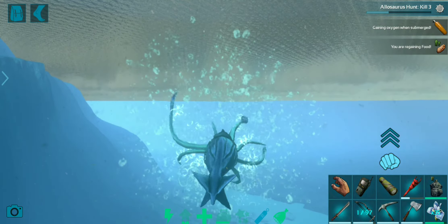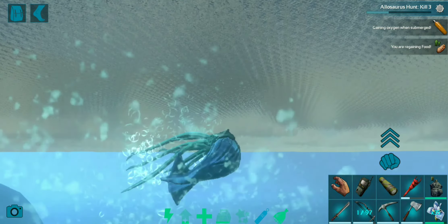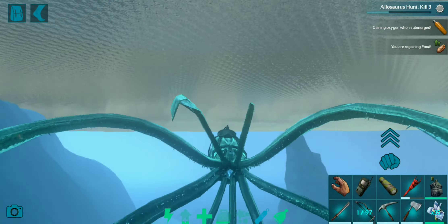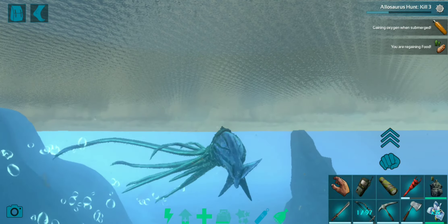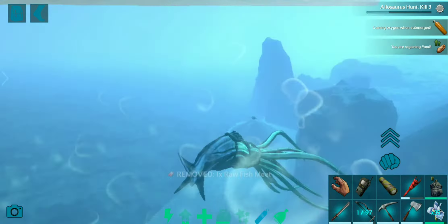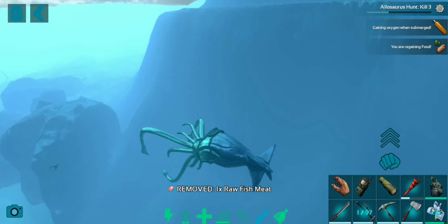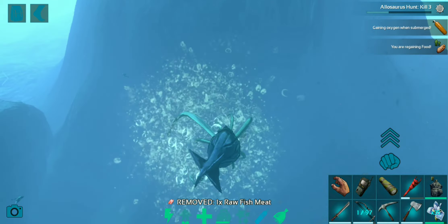After attacking like that you can turn around on the spot and look at whatever you want to face. After the normal attack you can just turn around and keep turning in whichever direction you want.